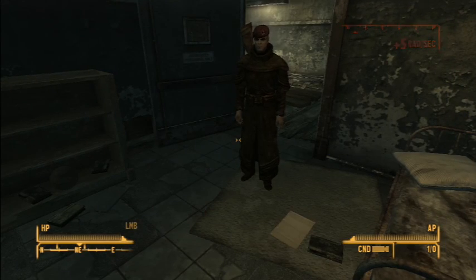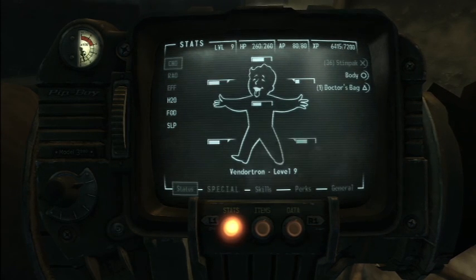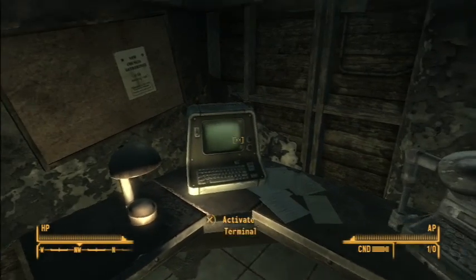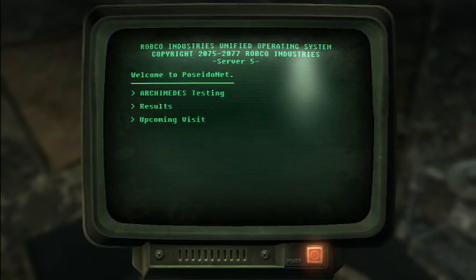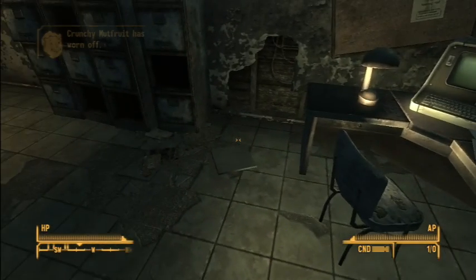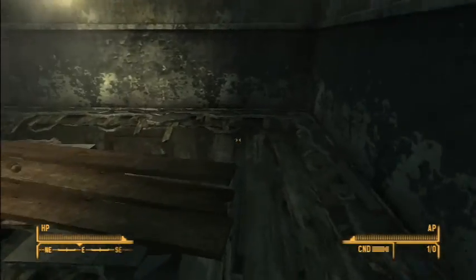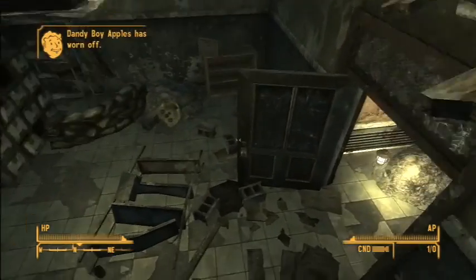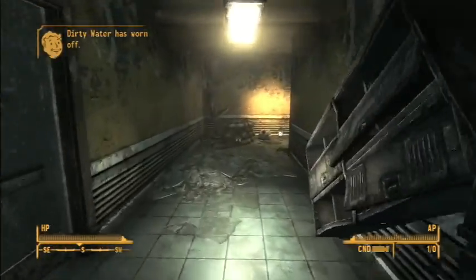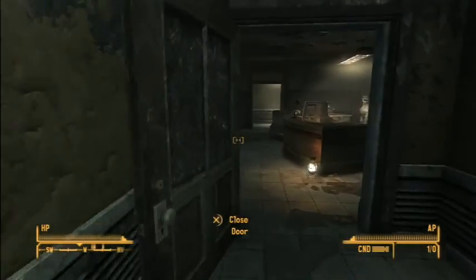We have two doctor's bags, so we can actually fix our injured limb and then we're good to go. That's the same information as the terminal down in the front lobby. That is everything in this office — we've increased our medicine by four. And that concludes our quest with Helios One and the NCR.